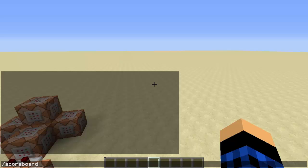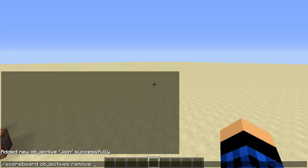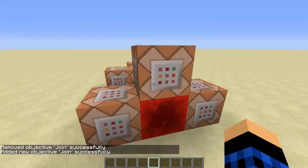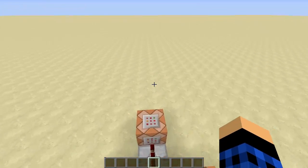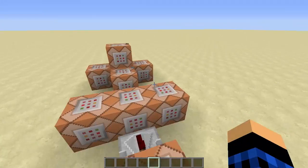In order to do this we need some scoreboards. Scoreboards track things that the player does. We'll use scoreboard objectives add, which adds a new objective — we'll call it join. We want to make it stat.leaveGame. Basically, stat.leaveGame tracks your game quit statistic — every time you leave the game it adds 1 to that. So it will add 1 to your join score every time you leave.